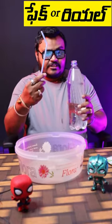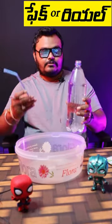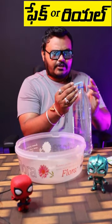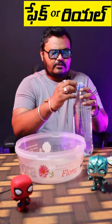We have to check the straw and bottle. If you want to share and subscribe and click on the bell, we have to check the first side.